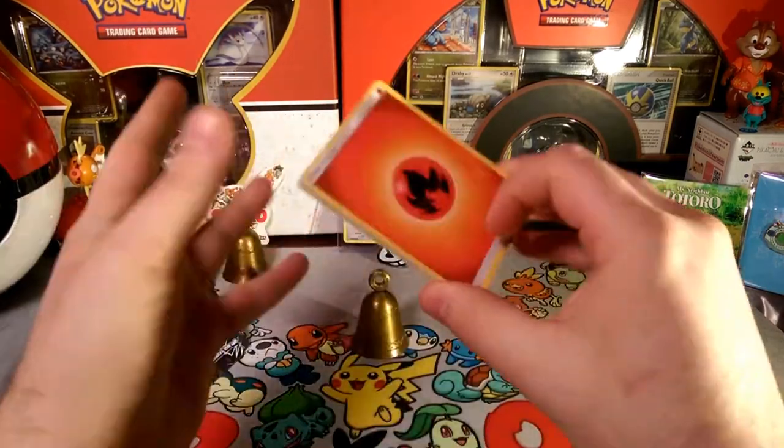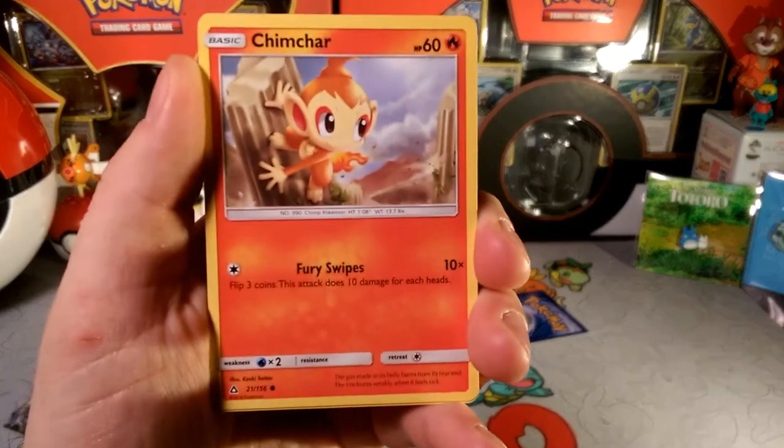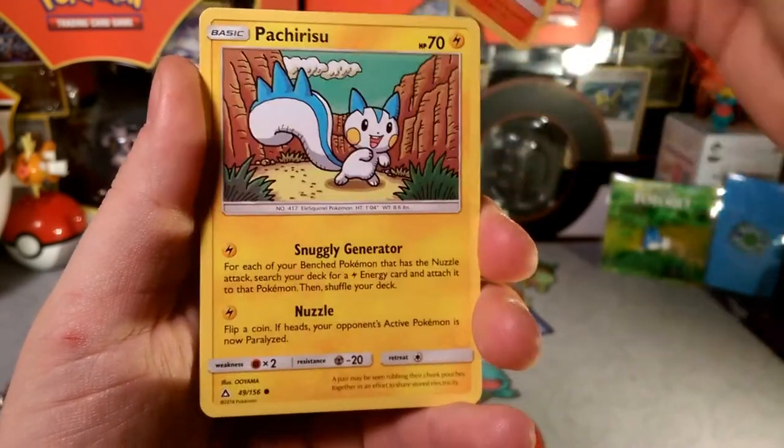We're going to guess Metal Energy. Nope, it's fire. So we're going to start things off with some fire it looks like. The Chimchar — sorry for the bump there.